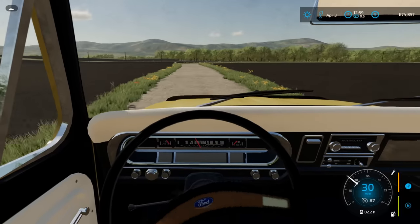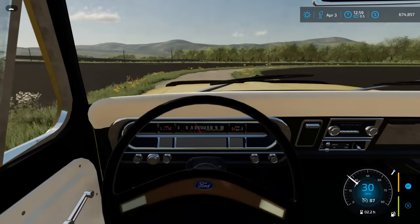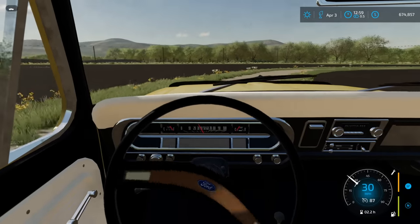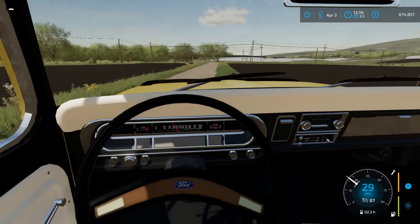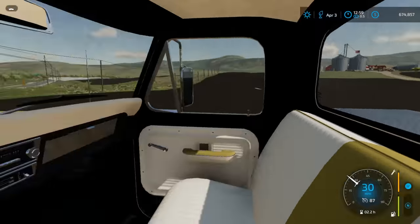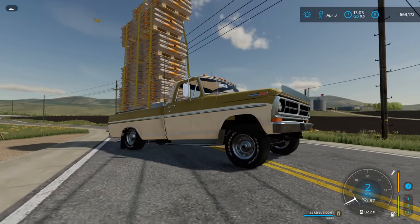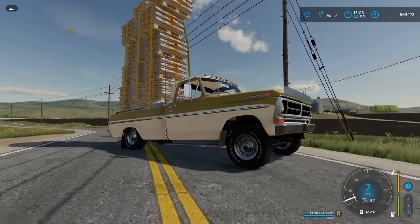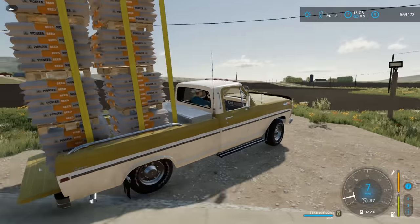On our way to buy some seed and we're taking the classic truck — you have to take the classic truck when you buy seed for the first crop of the year. Taking the old '72 Ford. We're going to load this thing down, but she'll handle it just fine. We're just about there to the farm and we're loaded down — just a light load for this Ford. Buck is waiting for me to get the seed back.